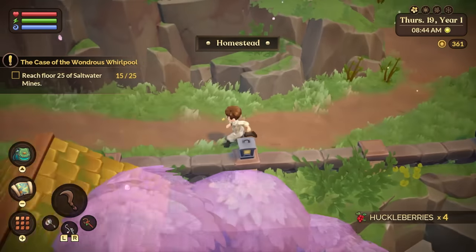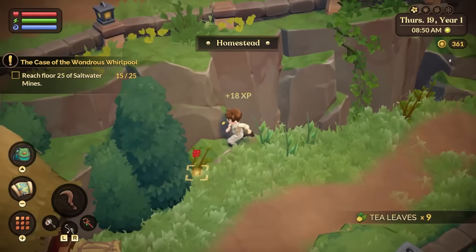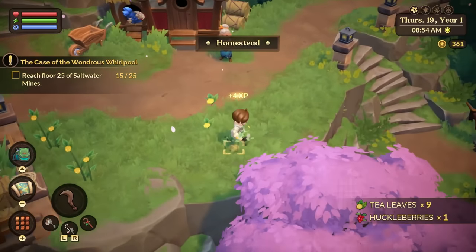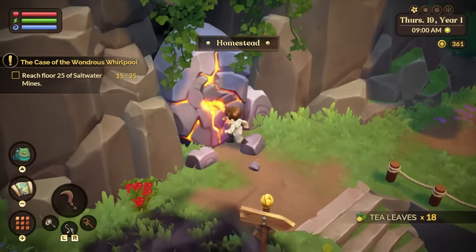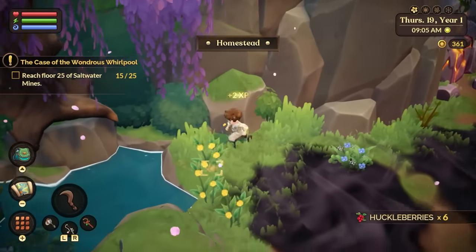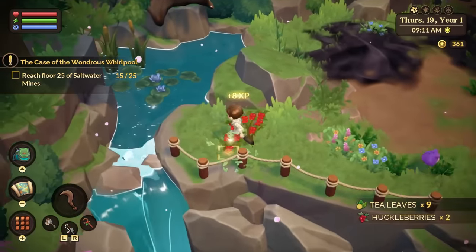I want to quickly point out that there are a lot of forageable materials around the map that may seem very unassuming, such as tea leaves and berries. During my early access playthrough I had no idea that they could be picked — I thought they were just background dressing. Basically, anytime you see the square cursor appear, you can use your action button to interact with them. These are really important in early game, as they can be used for food, cooking and energy, but also to sell and make money.